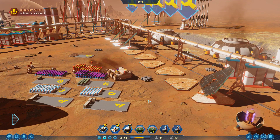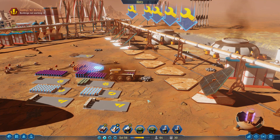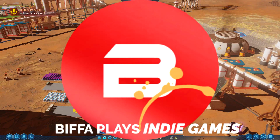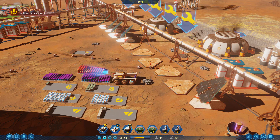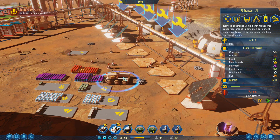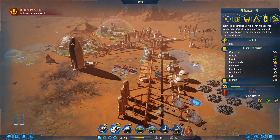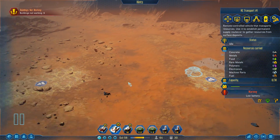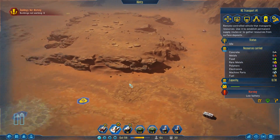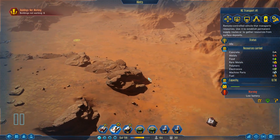Hello guys and girls and welcome back to Surviving Mars with me Biffa. Thank you for joining me. There's a bit of a thing going on at the moment - as you can see we are out of metal, or rather we don't have much metal left. I want this transport to go and collect as much metal as possible, and it's all the way up over here. What is that guy doing?